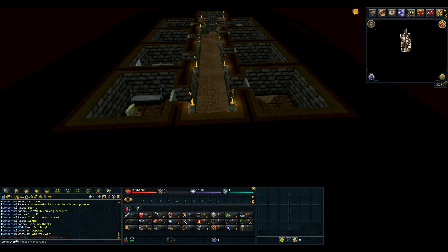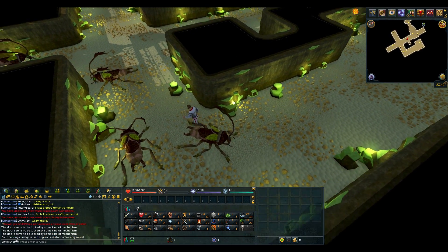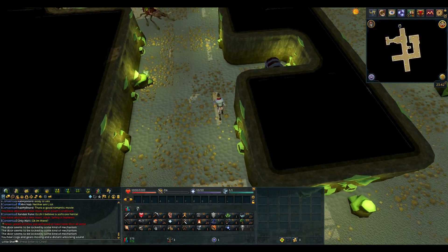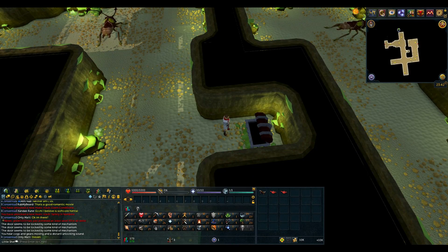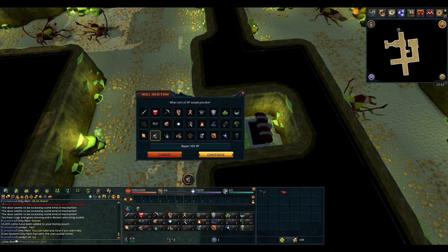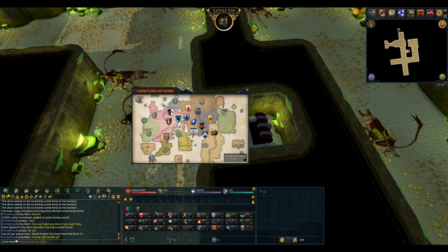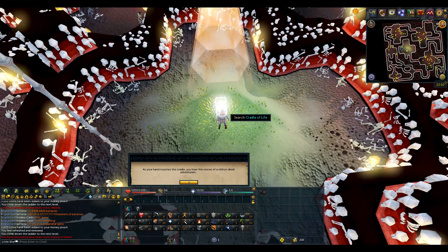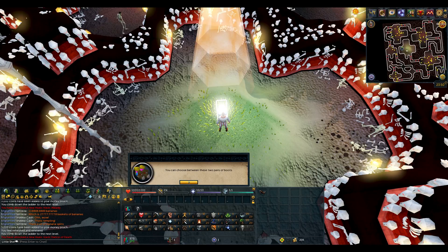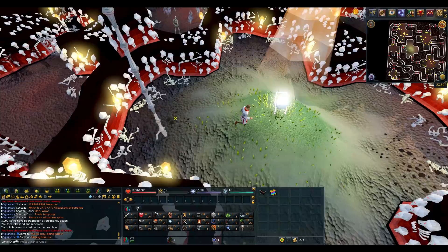I think this is the entrance. Things aren't aggressive in here, auto-retaliate is off. I'm going to go through, find the chest, and I'll report back when I've completed it. We've made it to the end of the Stronghold of Player Security — literally takes 30 seconds once you remember to push the lever. We gained an emote, some safety gloves, and two antique lamps which are going straight onto slayer. We gained 10k coins and level 21 slayer! Now for the final room — we have a choice between two pairs of boots and we're choosing the colourful one since we're not doing combat. We're now up to 20k coins.